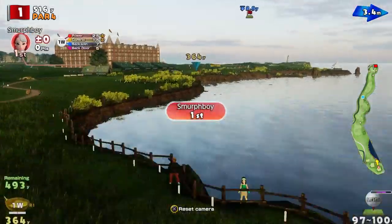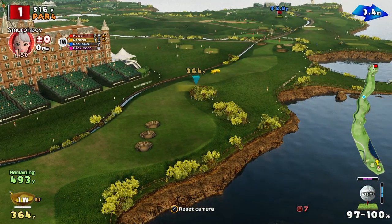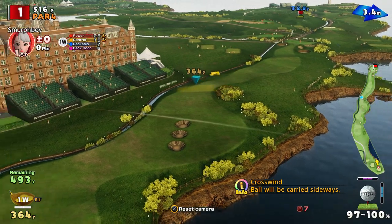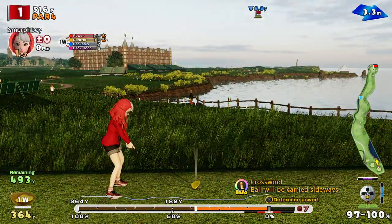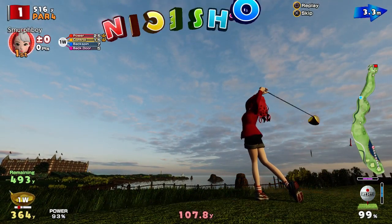There's a bit of wind, but nothing horrendous. And Imperial Garden is all about accuracy, specifically finding the fairways. So we'll just back off the one wood, just to get us a good position on the fairway.